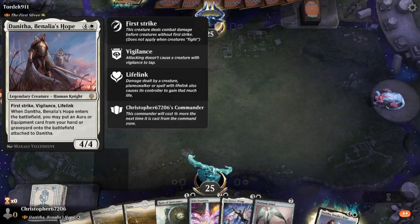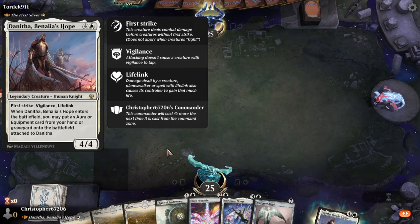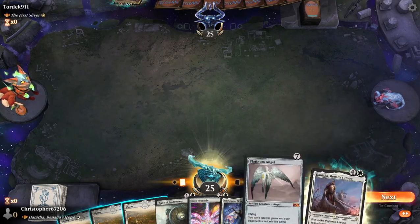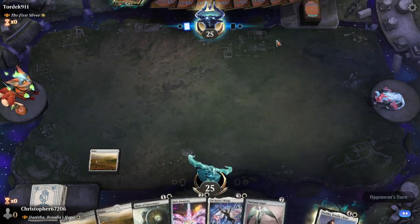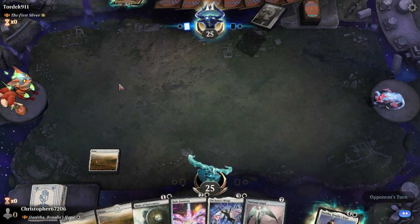So this is Danitha, Benalia's Hope. We had a Danitha card in the last Dominaria set which was 3 mana, and it benefited from equipment somehow. But this one has first strike, vigilance, lifelink — it's a 4/4. When you enter the battlefield, put an aura or equipment from your hand or graveyard onto the battlefield. The problem with this character as a commander is that there are good equipments in white and colorless, but you kind of want red, honestly. Which is why a lot of the equipment commanders are just red baseline.